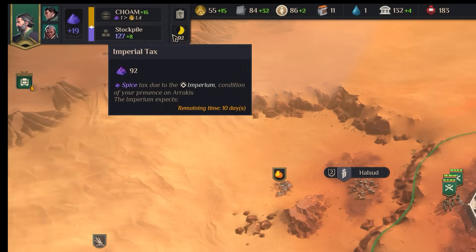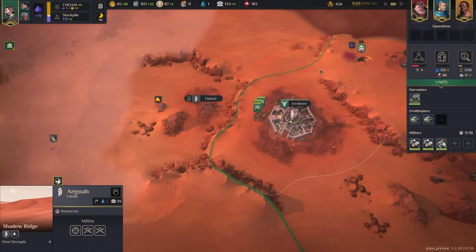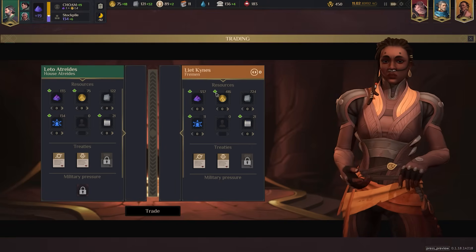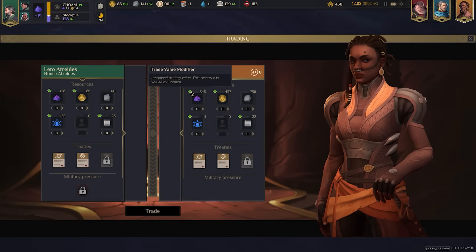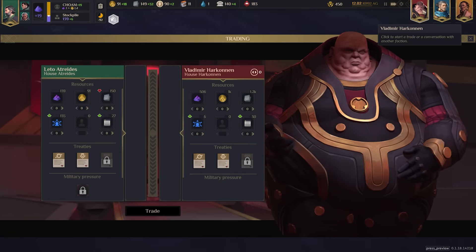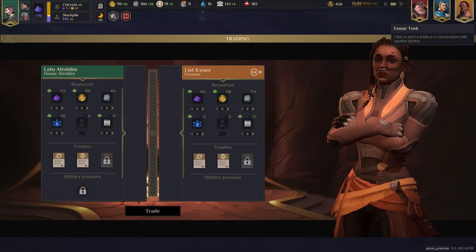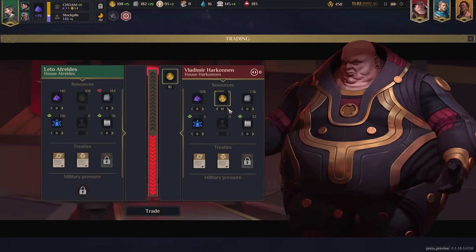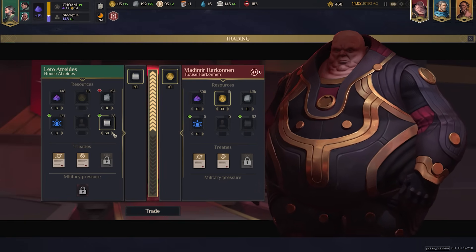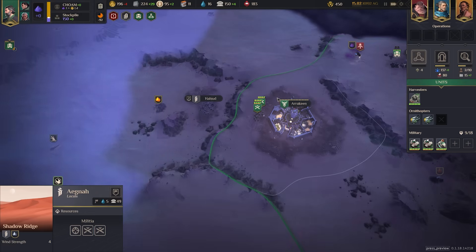We've stockpiled plenty of spice for the upcoming tax, so I'll convert a bit more into money. You can also take advantage of Dune Spice Wars' trade system — click on another house to see how much of each resource they have, their willingness modifier, and how valuable they deem it. Use this bar to exchange resources. I'm looking for Solari or Plascrete to fuel expansion. Vladimir cares less about money than others, so I can trade 30 intel for 80 Solari.